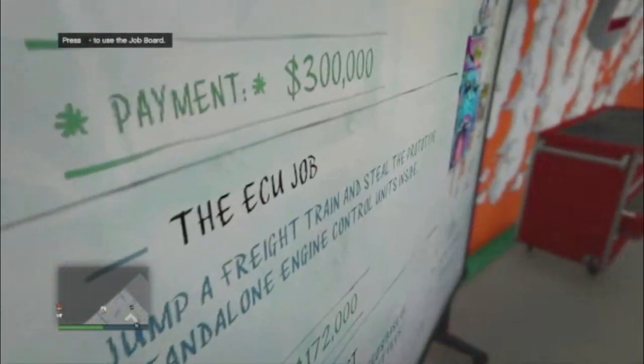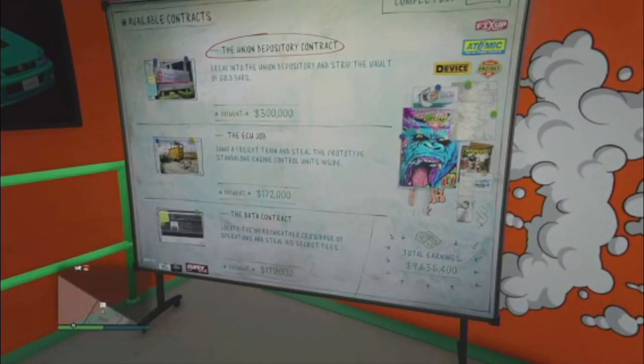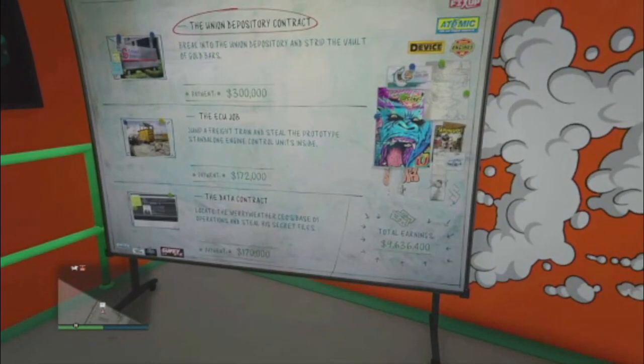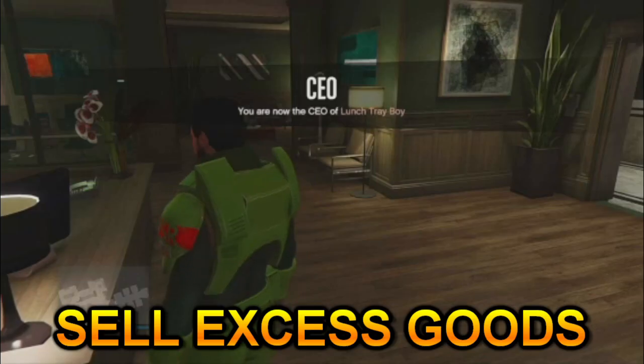I've participated in Dull Money and done over 30 of these contracts since they were released, making a little over nine million dollars. I do recommend doing these — it's $170,000 on average every 20 minutes, or $300,000 if you get the Unit Depository on your board. These missions are really easy, so go ahead and get those knocked out.